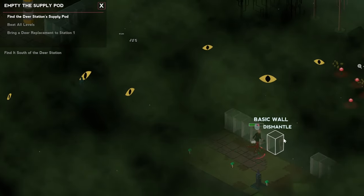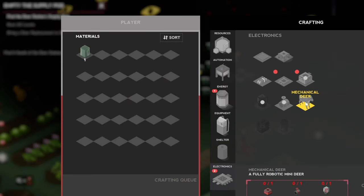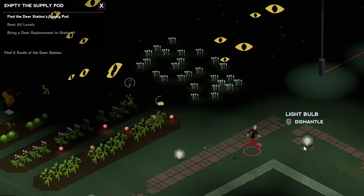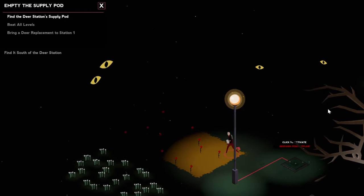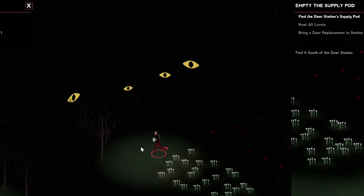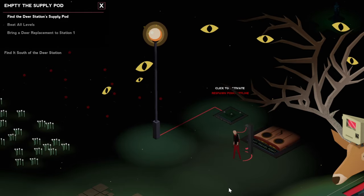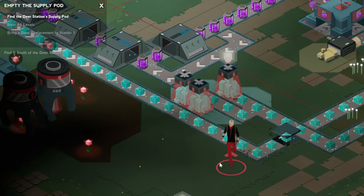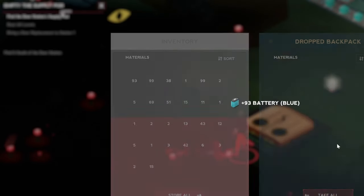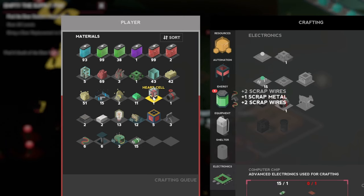Let's jump back to our base and bring a deer replacement to station one. It's probably the mechanical deer, so we need the hardship, heart valve, and heart cell. We'll teleport back. I'm pretty sure we already had half the ingredients. Our bag is still here — we have the heart cell and heart valve, but we're missing the hardship.